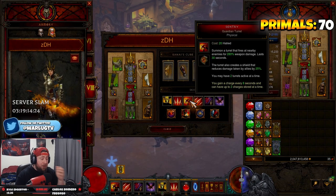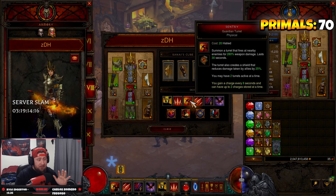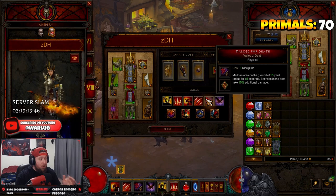One of my favorite skills in the ZDH build is Sentry with Guardian Turrets. The damage is irrelevant — what matters is it creates a shield that reduces damage taken by allies by 25%. It's a big bubble; our teammates stand in it and get huge damage reduction. Next we have Multi-Shot with Wind Chill — enemies hit are chilled and have an 8% increased chance to be critically hit for three seconds, helping all of our DPS get maximum crit chance.